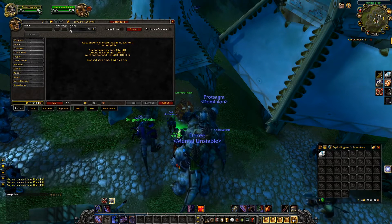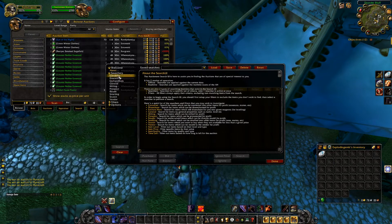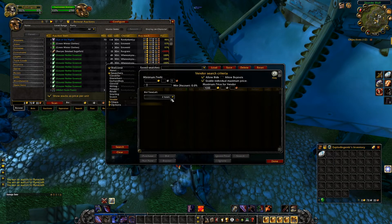Now that the scan's completed, what you're going to want to do is come up here to the top left and right click this button. Then you want to go to the vendor section, because what we're going to be doing is looking for all of the items on the auction house that are listed for a price cheaper than we can sell them for at vendors.